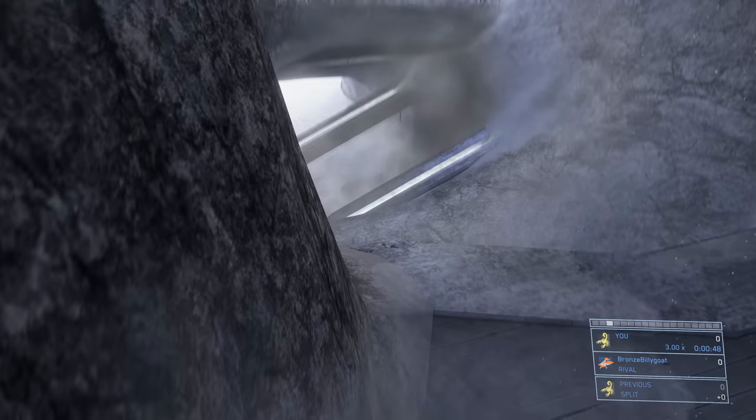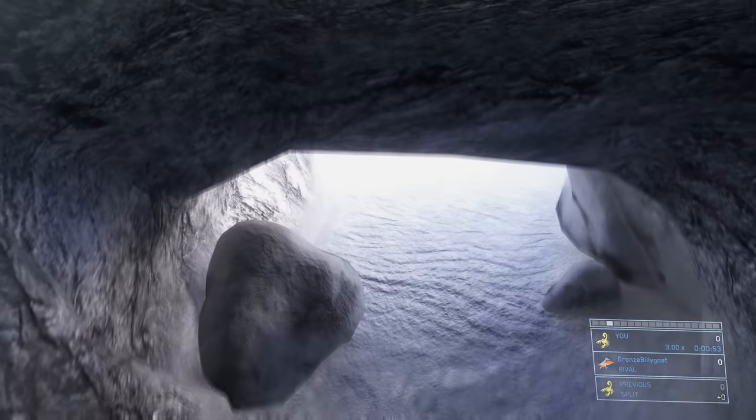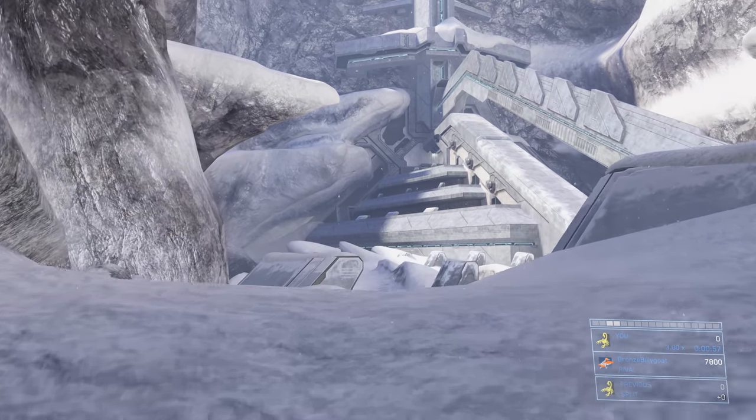I'm going to show you two different ways to get on top of the pyramid. The first is the frag grenade jump — the typical one most people have seen — and the next will be a fuel rod jump, which is actually a lot better.